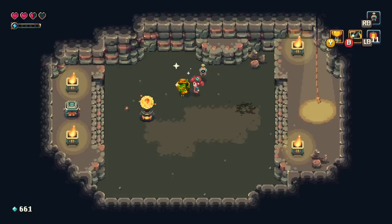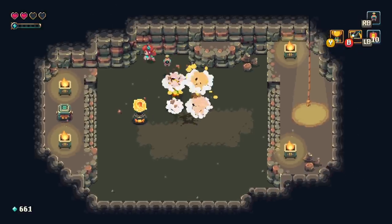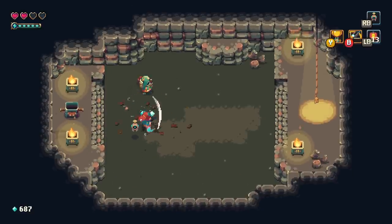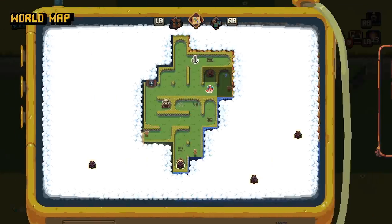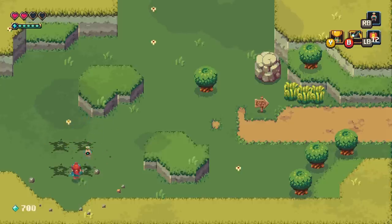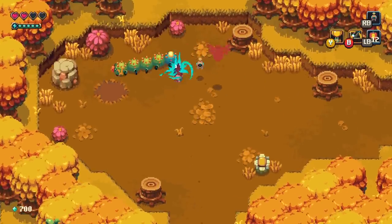I think he's just invincible. No — I'm stupid. He's got a shield generator. Selective blindness. I've made like 650 just by exploring this area. I guess it is worth sticking around this zone. I was originally kind of poo-pooing it because it wasn't that worthwhile, but no — it's pretty worthwhile.